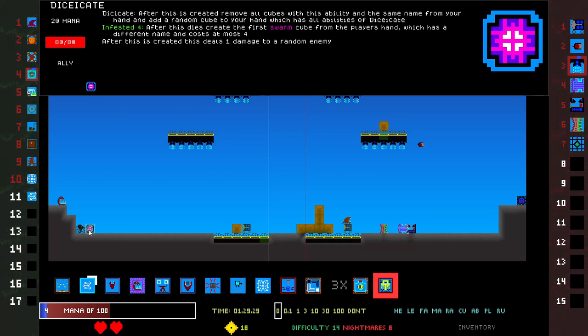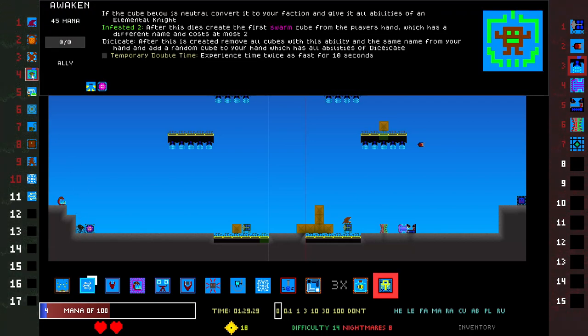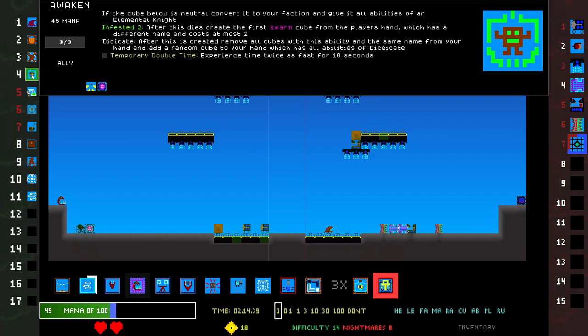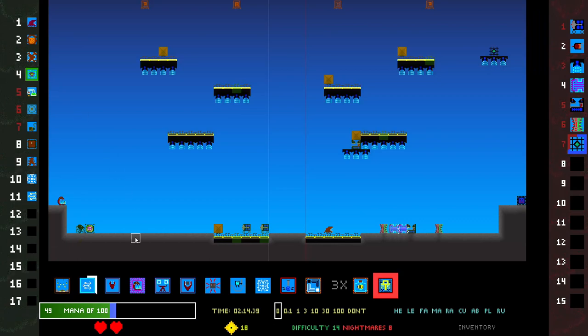That thing should die — that thing did not die. I thought for sure that was gonna die. Oh, so it leaves these two, it just gets rid of this one. Awaken: if the cube below is a neutral, convert it to your faction, give it all abilities of an elemental knight. Infested. Dicecate: temporary double time. Weird. Okay, it would be kind of good if you could jump over this. You already have 35.